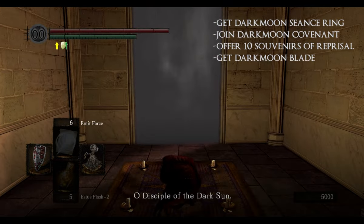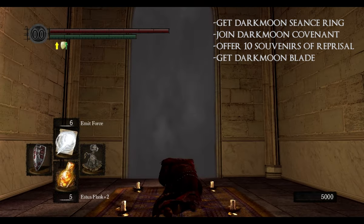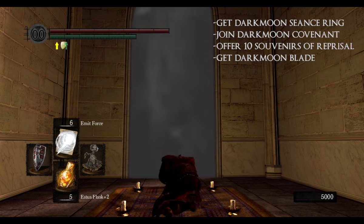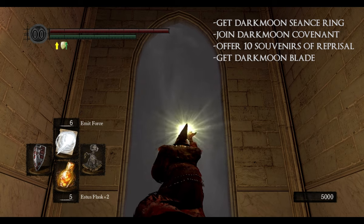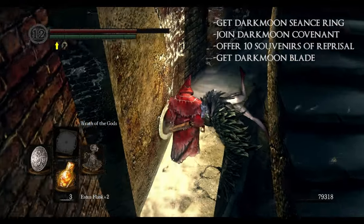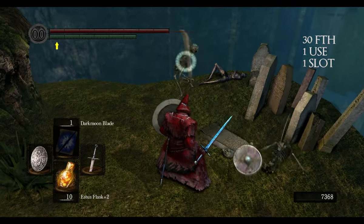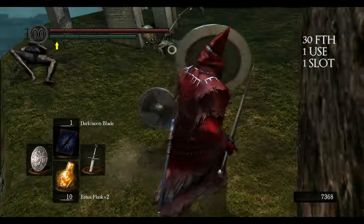If you don't know where the fog gate is, just rotate the staircase in Anor Londo to the bottom and walk down the stairs. To get the miracle, you need to enter the Covenant and offer 10 Souvenirs of Reprisal. If you have trouble getting them online, you can easily farm them from Crow Demons in the Painted World of Ariamis. This miracle buffs the damage of your weapon. To use it, you need to stay in the Darkmoon Covenant — rank increases in this covenant buff the miracle. I'm showing you the damage difference on an unupgraded Longsword.